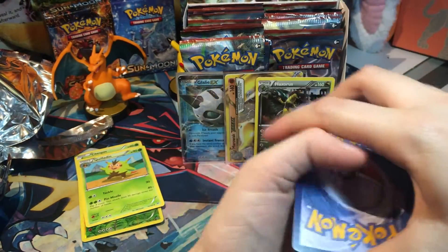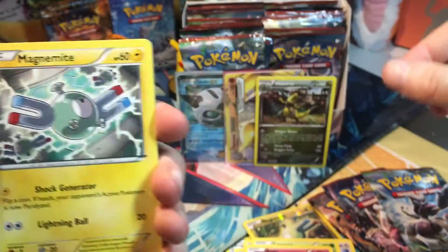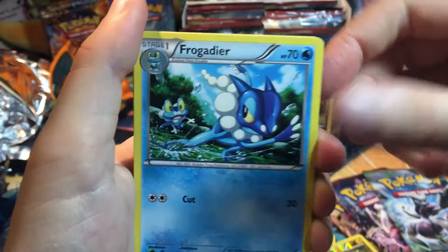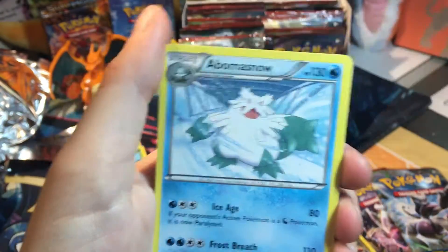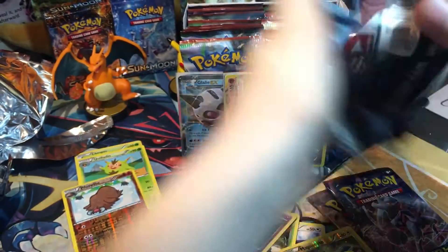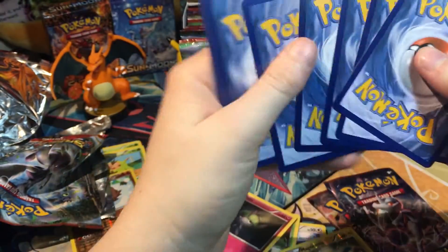I was not expecting a Break card this soon in the box. I wonder how many Break cards there are per box. We've got a Chespin. I really like the artwork of this one compared to this other one. Most of the time Magnemite has like an evil look, but this Magnemite it's cute - it's hanging out with its friends. Frogadier, Staravia, Professor's Letter, Piloswine, and an Abomasnow. Piloswine is really cute - look at him, he's playing in the snow.